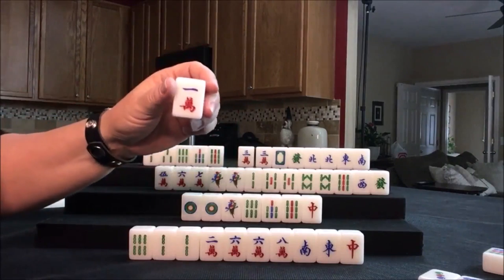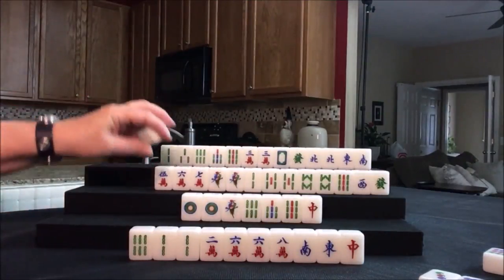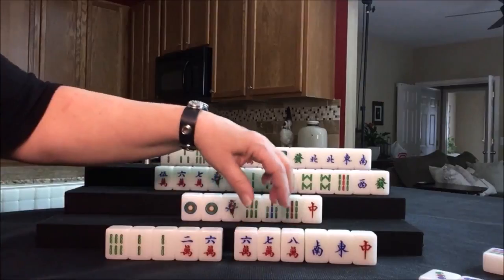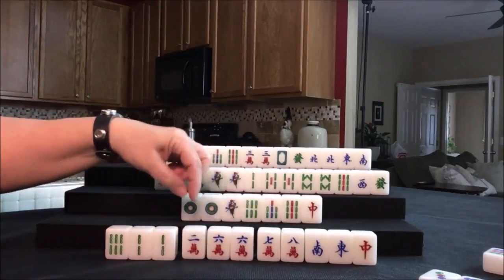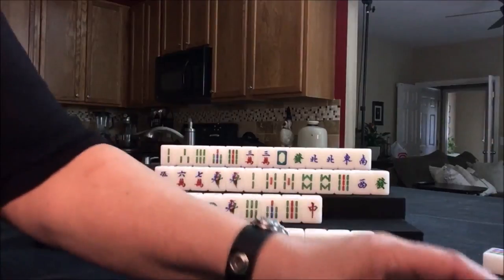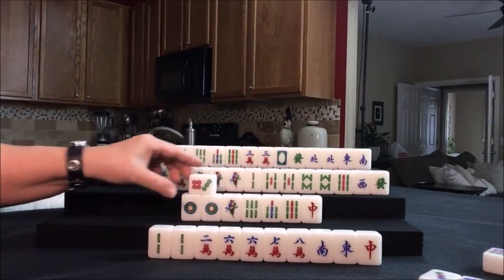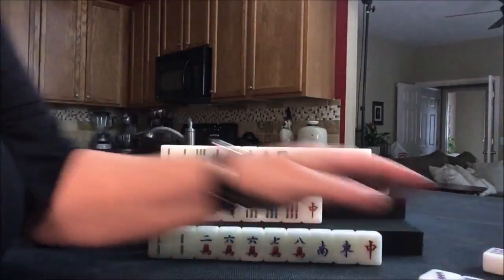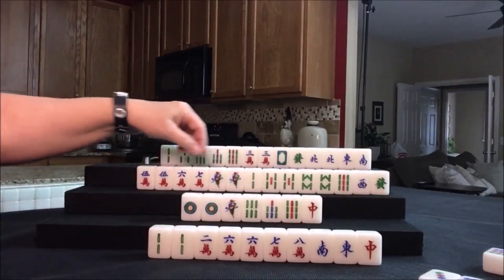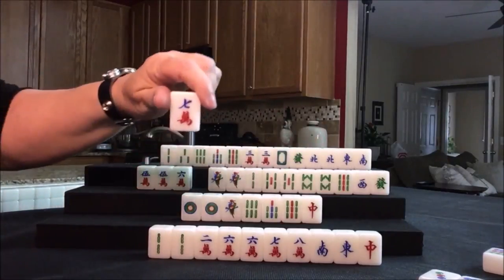We're going to draw now for east. We need to pair up — seven crack, that's not quite what I was hoping for. We have a pung of four cracks out, so we still could potentially play half flush and sacrifice the pair of offsuit tiles. Let's throw the six bam. Draw for south — seven dot, we'll discard that. Draw for west — five crack, there's a pair. We need bams. Let's hold the pair because we could do all pung — all these pairs in here could become pungs. Let's discard the seven crack.